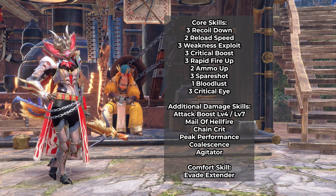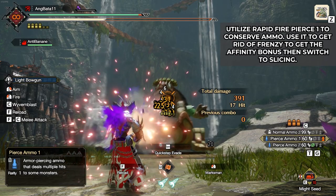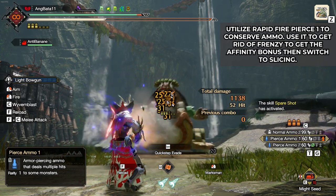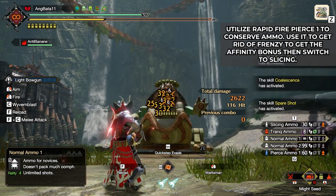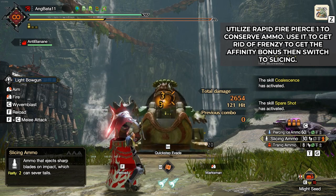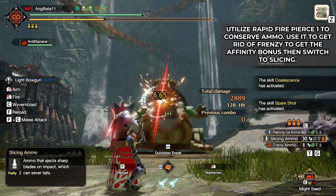Even if you have Bloodlust in this setup, Peak Performance still works with it. Carrying a gourmet fish would not hurt as well. Mail of Hellfire, though it would limit you to stay on the red scroll, is a good source of raw — just one level is fine unless you get good rolls that let you put in another piece. Chain Crit works with slicing. I want to point out using Rapid Fire Pierce 1 to get rid of the frenzy state instead of relying on your slicing. Once frenzy is cleared, that is when you use slicing. This is a good way to manage your ammo.